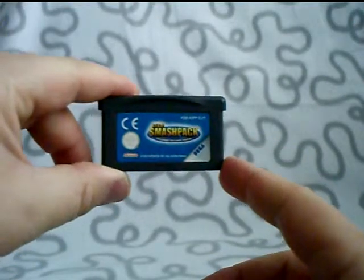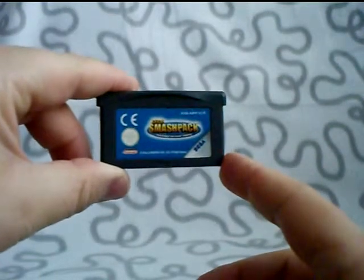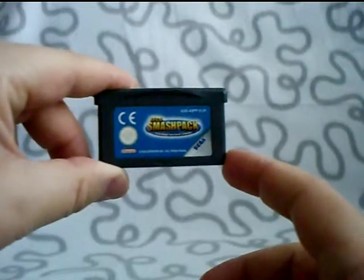Sega Smash Pack contains Golden Axe, Ecco the Dolphin, and Sonic Spinball — three games in one. That's Sega Smash Pack.